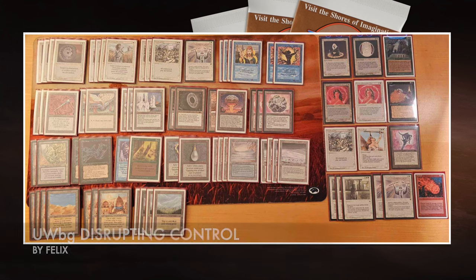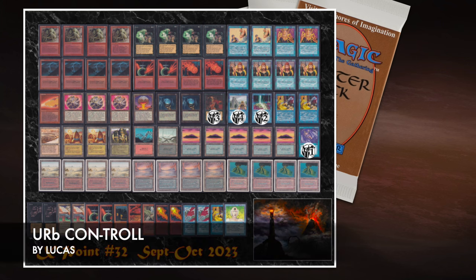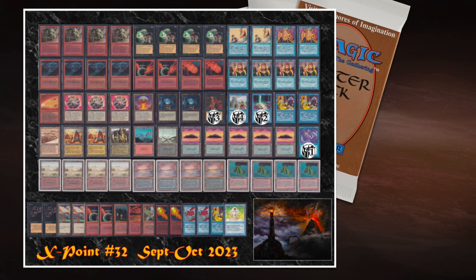Let's take a look at the deck of his opponent. Here we see the deck of Lucas — he's called it Con Troll, like Control but with a lot of trolls. To me it kind of looks like a Counterburn list, but instead of going with Flying Man and Scryb Sprites, he's going with Trolls, which is nice.